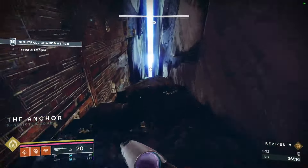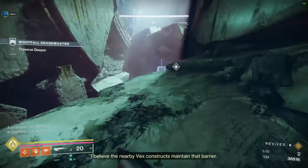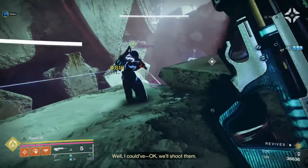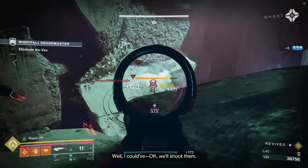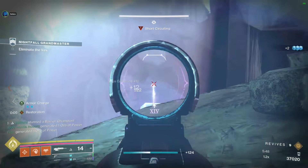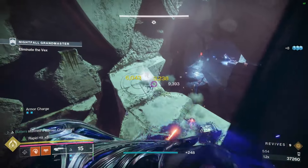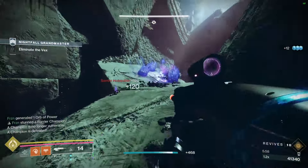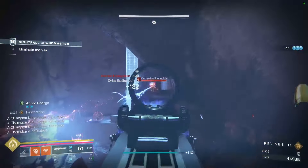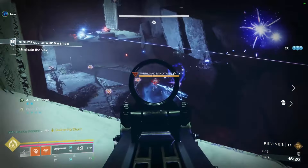They have changed this section a little bit as well — it is predominantly vex but there is some cabal. You can actually spawn the cabal by shooting the box there — it'll release a barrier champion — and then their enemies can start fighting each other. Feel free to use your heavy ammo here because there is a box we can pick up down there that's going to give us our heavy back.